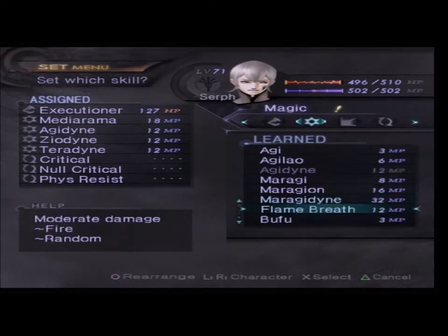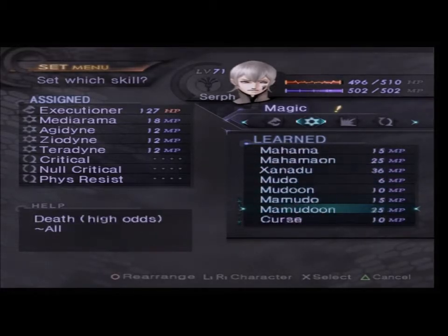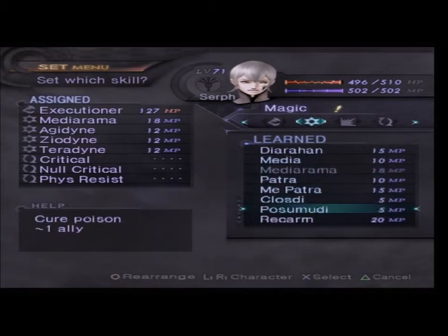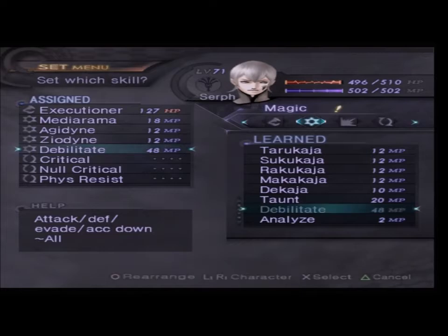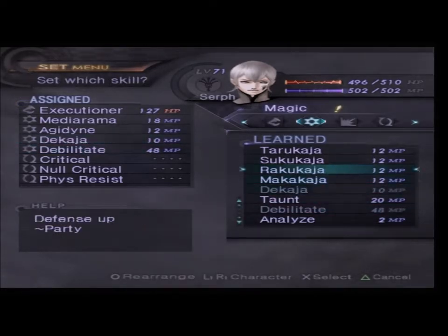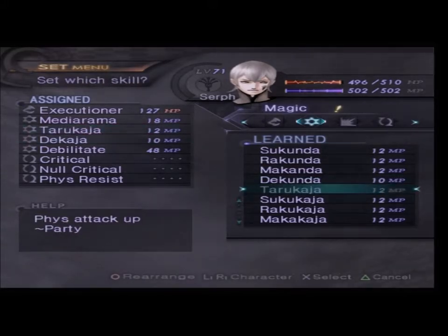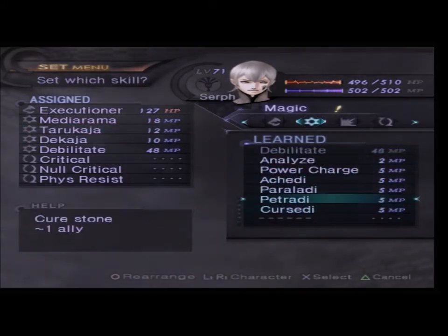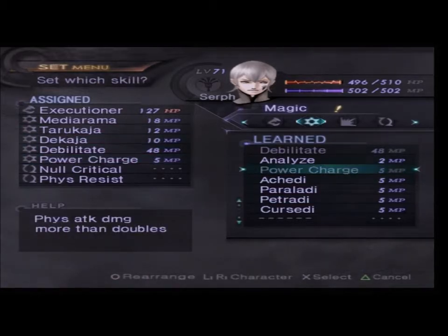Don't need any of that. For this we are gonna need Debilitate, Tarakaja — and equip yourself with Tarakaja. Replace Critical with Power Charge.